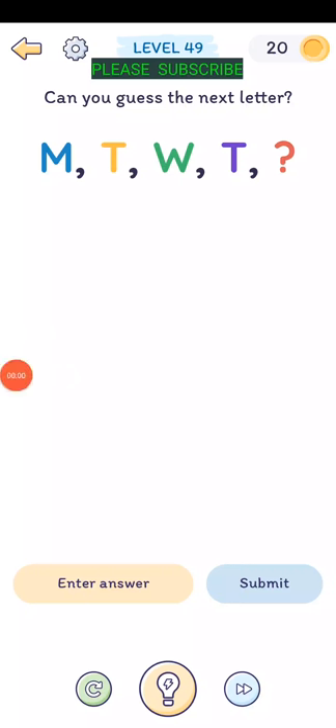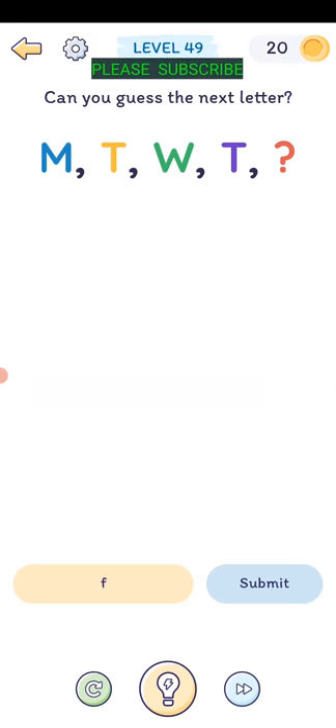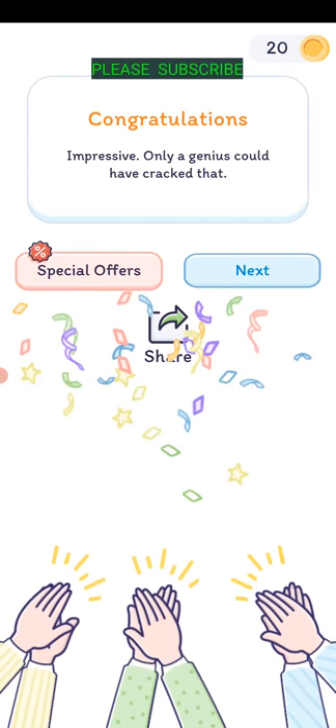Level forty-eight: can you guess the next letter? M, T, W, T - Monday, Tuesday, Wednesday, Thursday. I'm going to guess F for Friday. Oh yeah, impressive - only a genius could have cracked that.